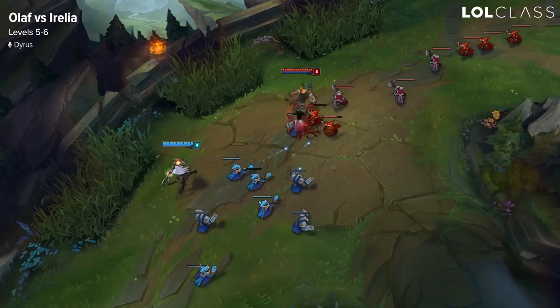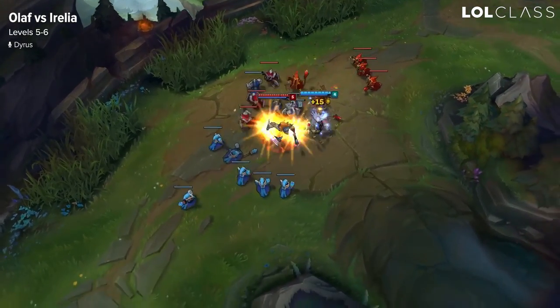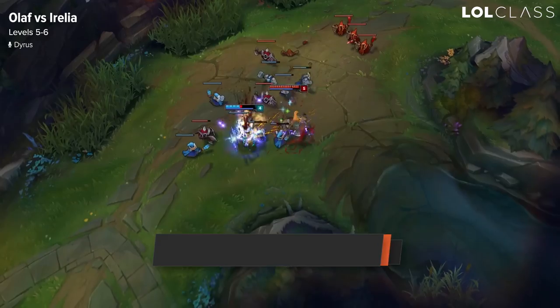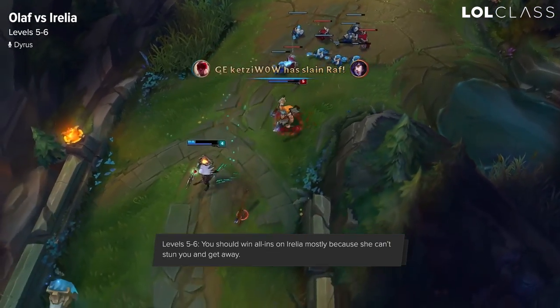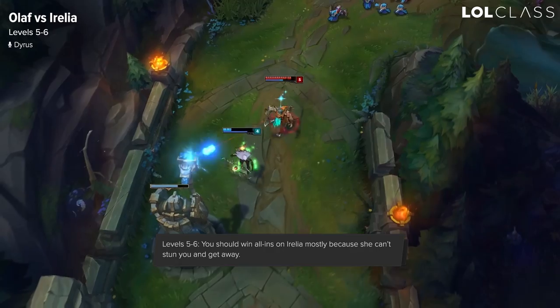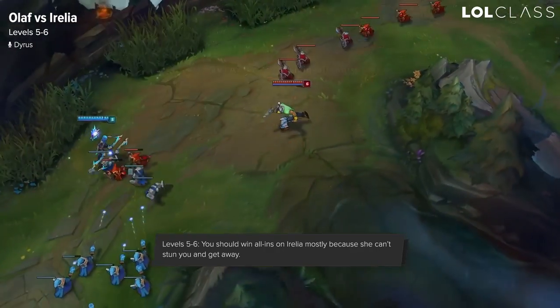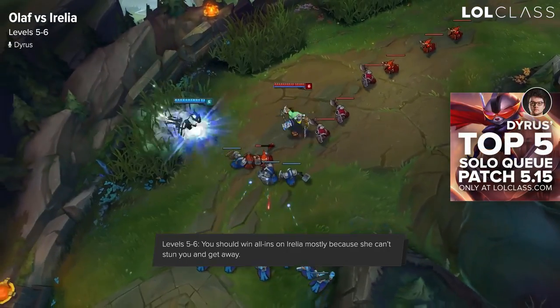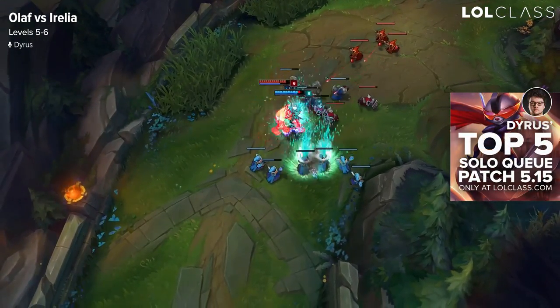From level 5 to 6, the important thing is when both champions get their ultimate. Aurelia's ult sustains her very well, which is really good against Olaf, but she can't stun you at the same time. When you go all-in and you have ult, she can't really beat you in an all-in trade, because when your health gets lower, you do more damage in terms of attack speed, and when you press ult, you just gain damage.